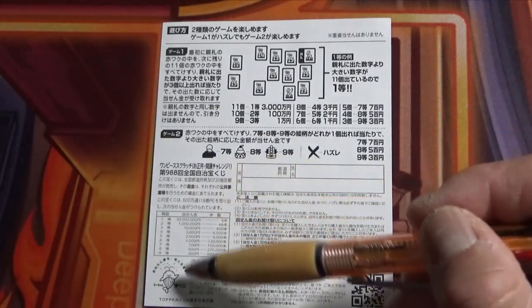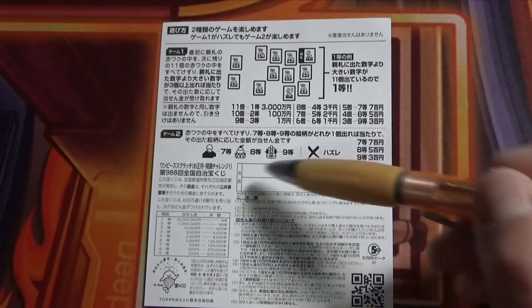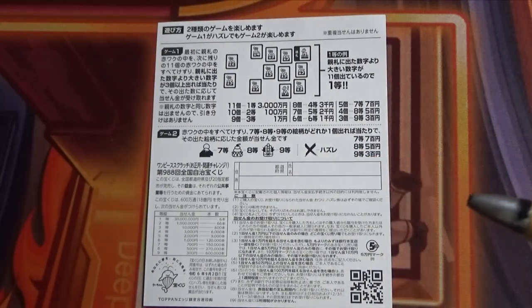Here is a breakdown of the prizes and the rules in Japanese. If you happen to win the first prize or anything over Jumun, you need to fill in this area — your prefecture, your full name, and your address in Japan. All winnings are tax-free in Japan.